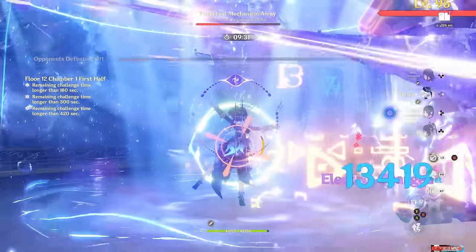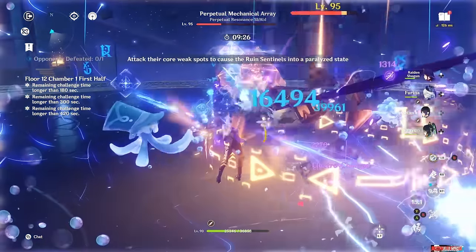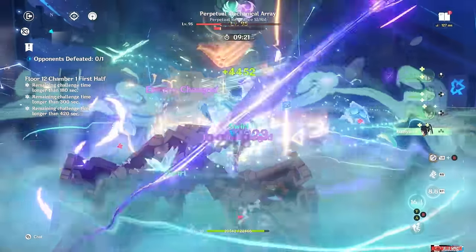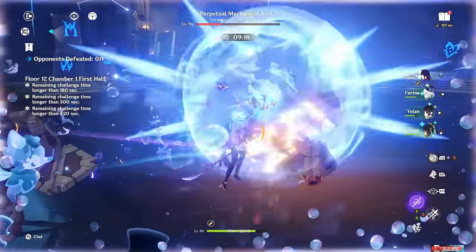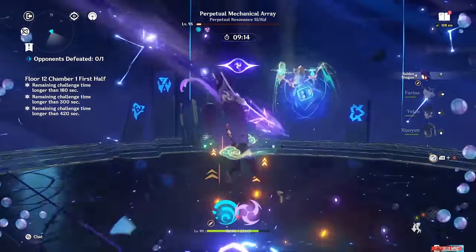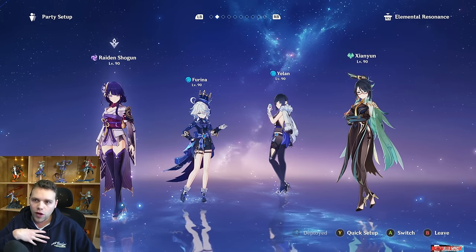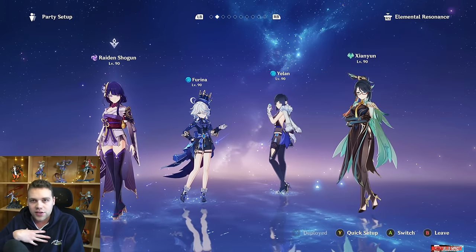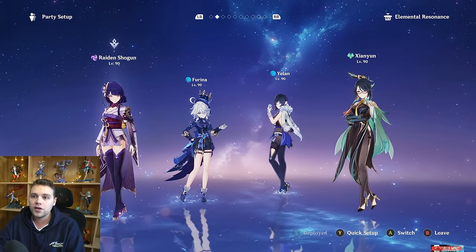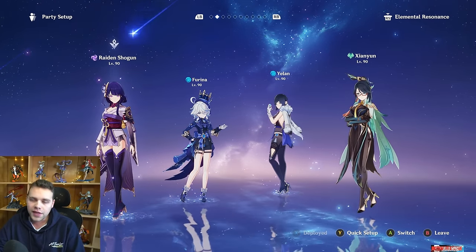Whether or not it's worth it for you and your Raiden really depends. There's a lot of vertical investment options for this team — Farina's weapon, Yelan's weapon, Farina constellations, Raiden constellations. It's hard to say whether Shen Yun is a better upgrade than some of those other things, but considering the additional playstyles she brings, this is the option I'd personally recommend. Because of the lower energy requirement that Raiden gives, Shen Yun doesn't have to run any sort of energy weapon on this team — she can just run Thrilling Tales, which gives a pretty large buff to all of Raiden's damage.